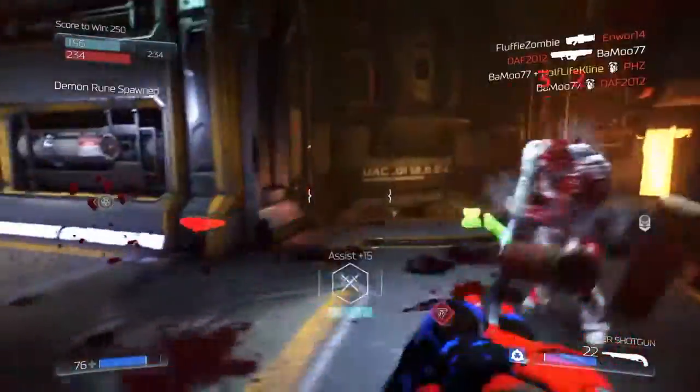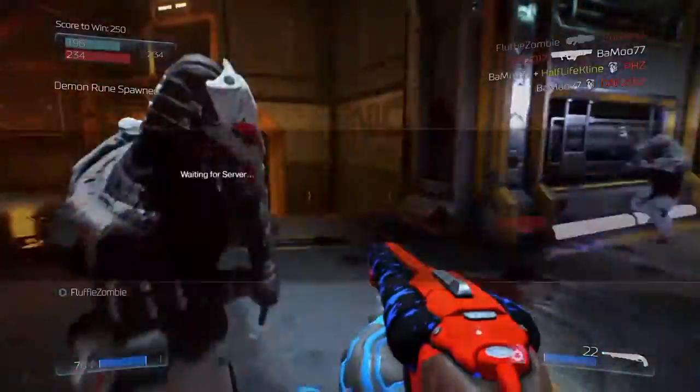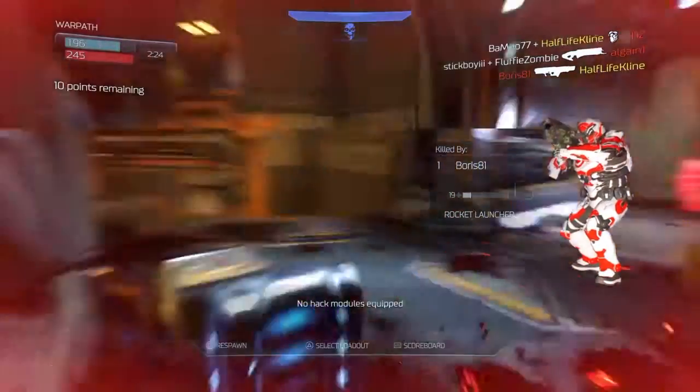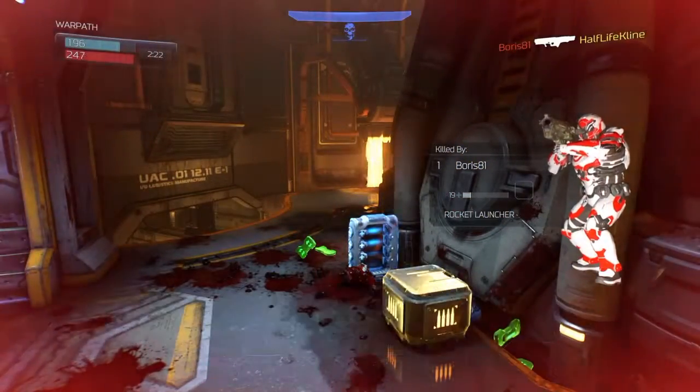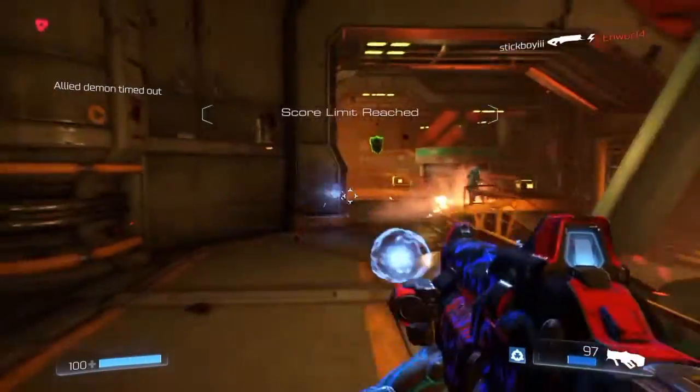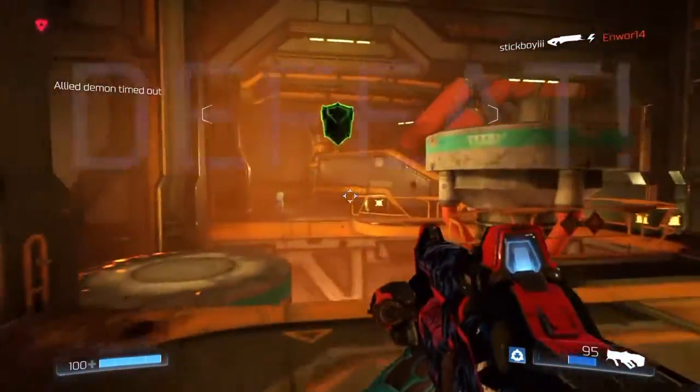Demon rune. Allied revenant spawn. 10 points remaining. Demon possession ended. Enemy reached score limit.